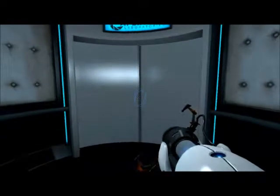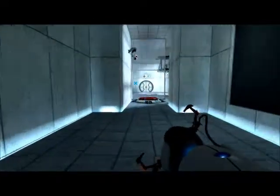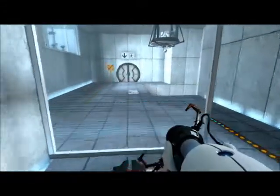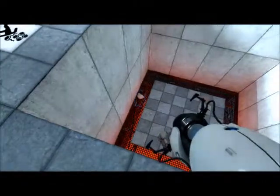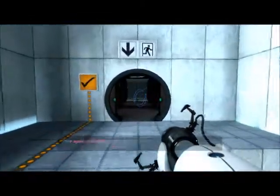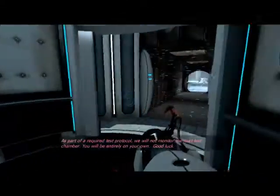Chambers one through twelve or thirteen are pretty easy and self-explanatory. When you walk in you can see that this button opens the door up ahead. An orange portal will appear and a cube along with yet another radio will drop in. What you're going to do is put a blue portal underneath the cube so it comes out of the wall up here — pick the cube up, put it on the button and you're good to go. Excellent work.